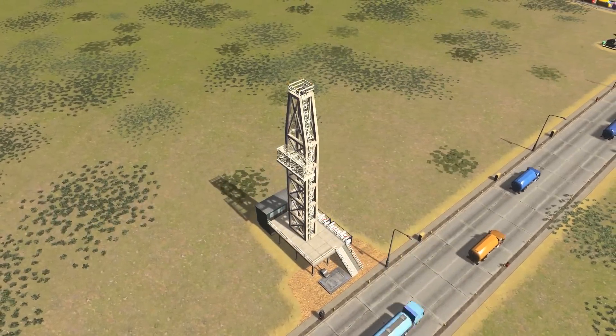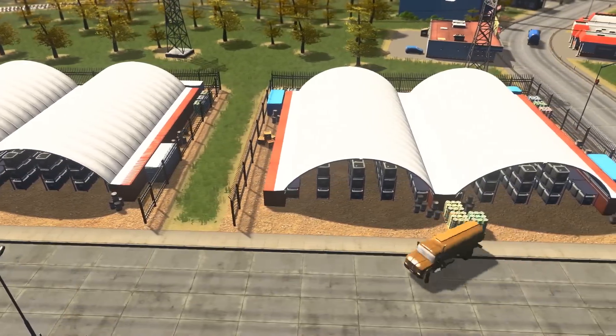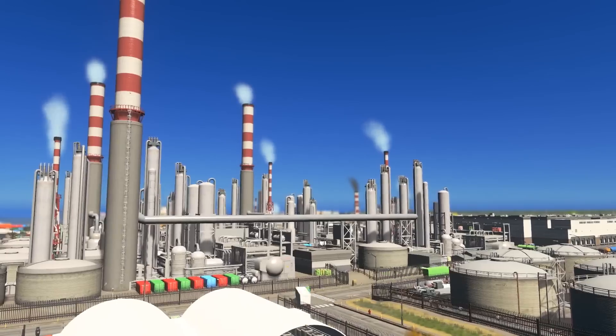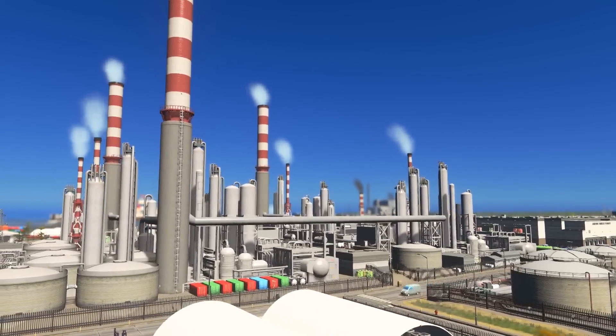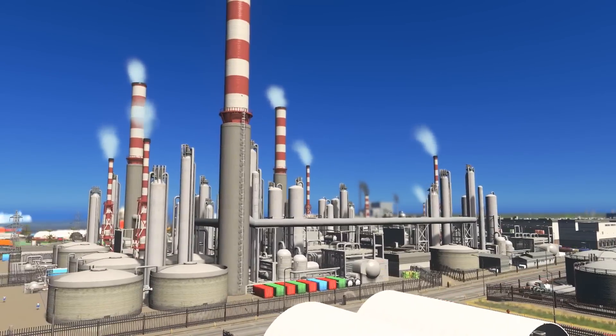Now that we've covered crude oil extraction and storage, let's head on over to our processing buildings where I'm going to show you how to process your crude oil in order to make various products for your factories. There are in fact two different products that can be made using oil production, and those are plastics and petroleum.